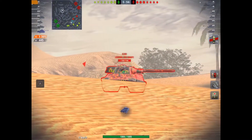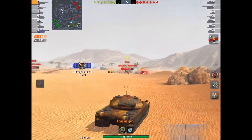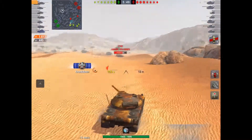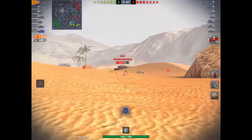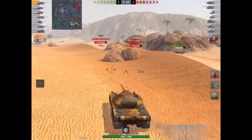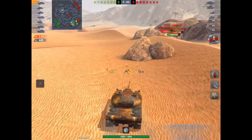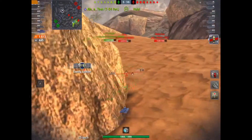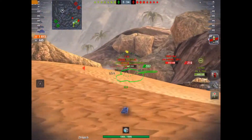I mess that shot up, but I do hit him with the third, killing his loader. That super Pershing is getting out of there. The E50 is probably going to help support the M4 Ravioli that's just there, getting tunneled by the lightweight. The CDC joins them, so I might as well get stuck in.